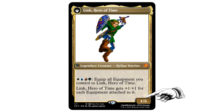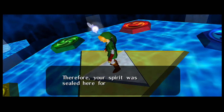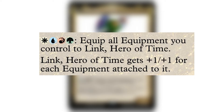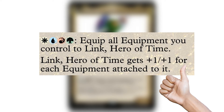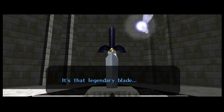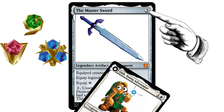Link's backside will have four power and six toughness, since you should have about six hearts when you get the Master Sword for the first time, and the following rules text: pay one Ink Treader and equip all equipment cards you own to Link Hero of Time. Plus, Link Hero of Time gets +1/+1 for each equipment attached to it. What about the Master Sword itself? I designed that too. The Master Sword is a legendary artifact that costs three, because you need the three stones to gain access to it, which is why Link gains blue, green, and red in his color identity.